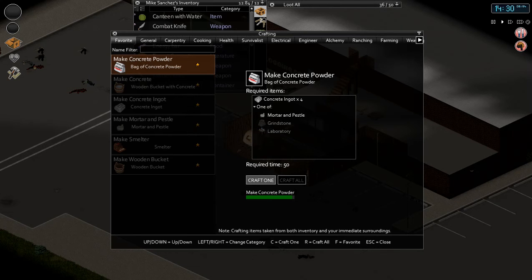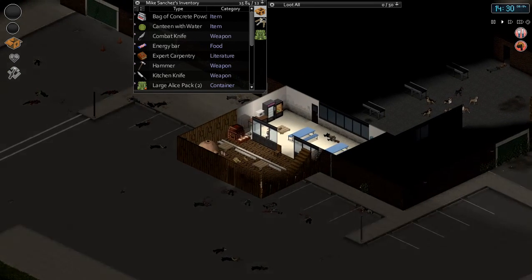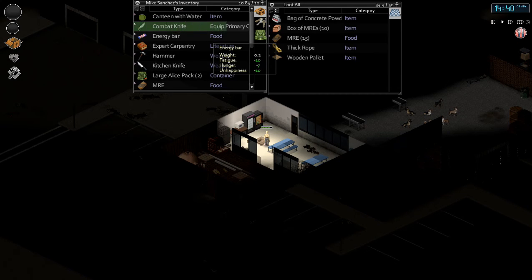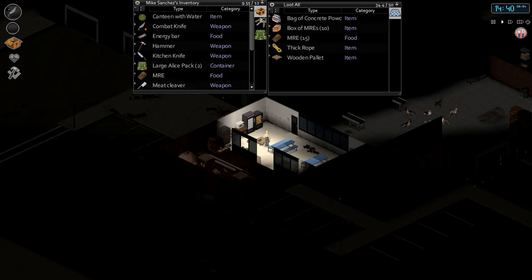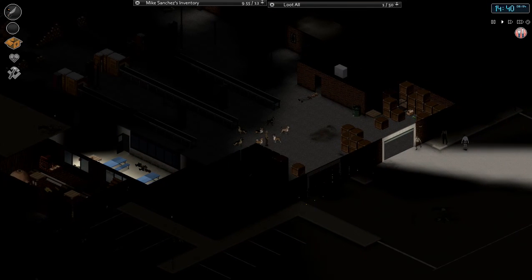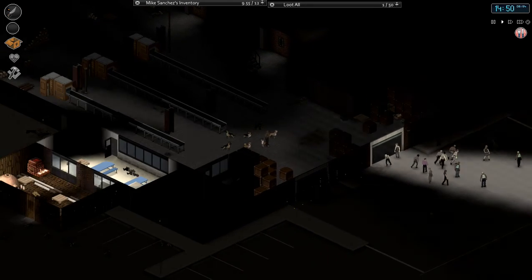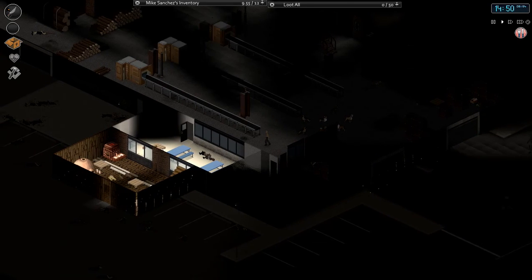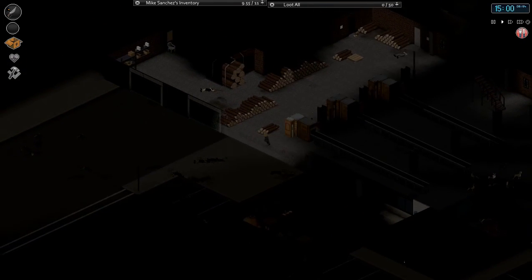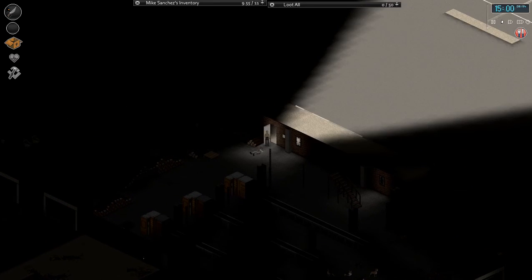Now I can make the concrete bag — this is gonna be mortar and pestle and just the ingot molds. I'll go ahead and craft it real quick. There we go, now we got a bag of concrete. I'm getting a lot of pounding outside so I'm gonna put this stuff on the ground and equip my knife as primary. They're gonna bust through my door pretty fast, so I'm gonna come around them. Oh man, this isn't good! Where did all these zombies come from? We're getting surrounded already.